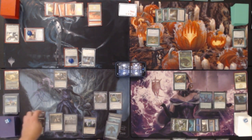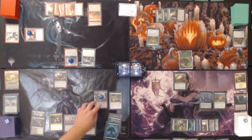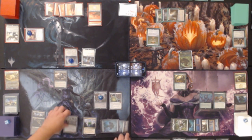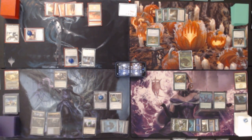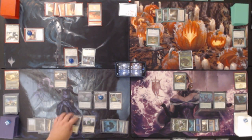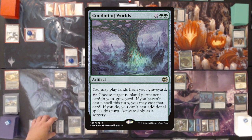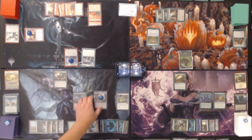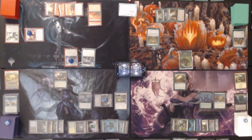Maze's End untaps — we untap ten things so the Millennium Calendar gets eight counters, now at eight total. We draw for turn and play Dimir Guildgate. We tap three and activate Maze's End, bouncing it to hand to search for a gate and put it on the battlefield — it comes in tapped but untaps because of Gondgate. With six mana remaining, I'll tap four to play Conduit of Worlds — you may play lands from your graveyard and can tap it to recur non-land permanents. Then tap two to double the Millennium Calendar counters up to 16, and pass.